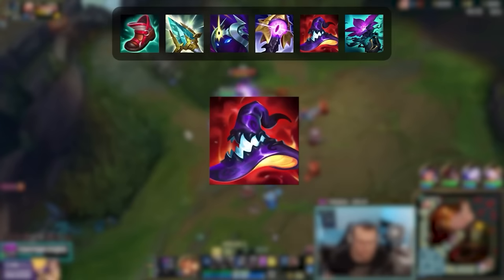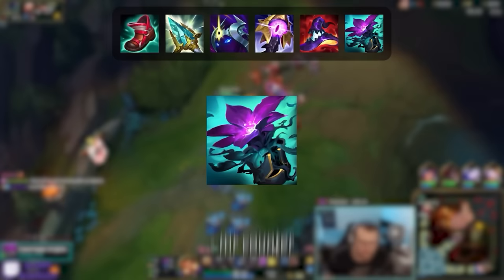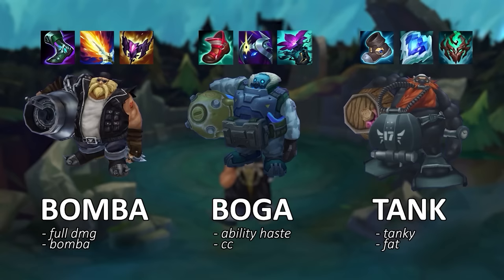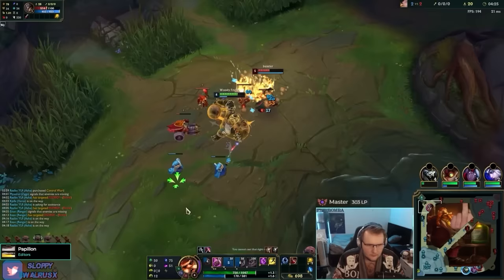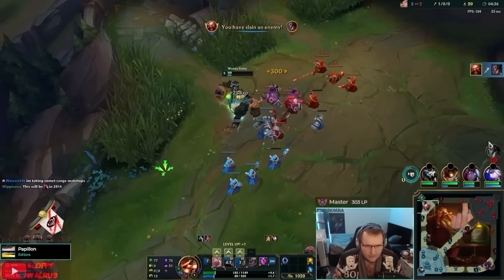Deathcap is a good item as well but I would only build it if the enemies are squishy and you were already building more AP previously, or if you're just rich. Cryptbloom is a good third item option if enemies are stacking MR — it's much better than Void Staff in this build because of its ability haste. Jaksho is a really broken third item option as well — it makes you pretty much unkillable even if it's your only tank item. When building your fourth or fifth item, you've already chosen your path: Bomba, Mage, or Tank. So you should choose your last items accordingly. If you've been mostly building tank items, going Deathcap last is kind of bad. However, if you've been mostly building AP items, you can still itemize tanky if you need to. Knowing how to itemize correctly is one of the most important skills to have success with Gragas.